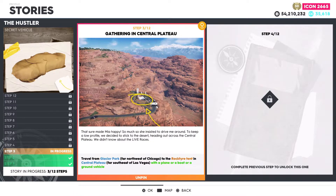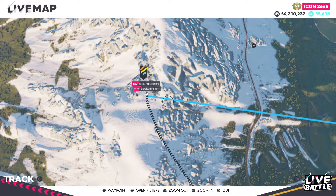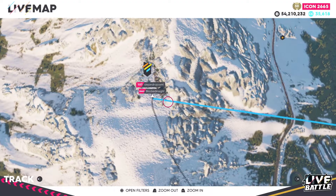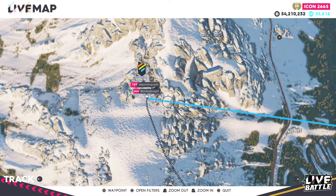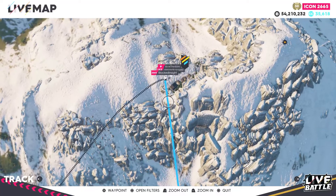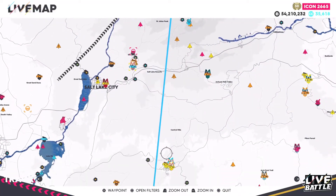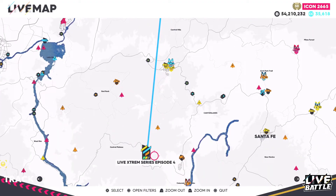Moving over to step number three: Gathering in Central Plateau. Travel from Glacier Park, far northwest of Chicago, to the rock tire tent in Central Plateau, far southeast of Las Vegas, with a plane, a boat, or a ground vehicle. For step number three, leave from the Glacier Park area — I recommend leaving from the restaurant that was in step number two. You could use a plane on this one as well. If you choose to use a car, it will be about 40 miles away down to the Central Plateau.